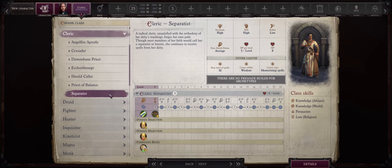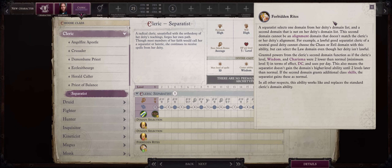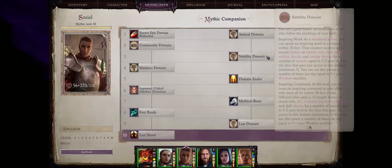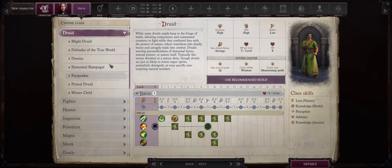Now we have Cleric and the Separatist archetype, which is kind of weak in my humble opinion. The main unique feature is Forbidden Rites, which lets you get a normal domain according to your deity, but then also a second domain from almost anything — just like the Impossible Domain mythic ability. That's the main issue: you can just get Impossible Domain instead as a mythic ability for whatever domain you want. Especially because the Forbidden Domain powers for the Separatist Cleric are scaled down, which is annoying. You can always just go with, for example, the most min-max deity choice — Erastil — to get two of the most powerful domains at level 1, and later just get the rest via Impossible Domain.